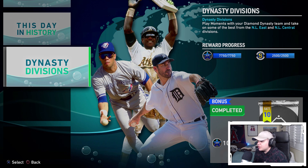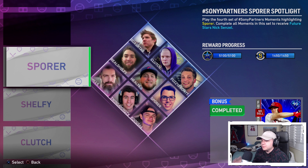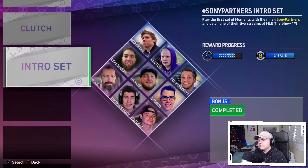I also made progress on the Sony Partners moments — the brand new ones for a sporer. Those gave 5,000 XP, 1,400 stubs, and the 90 overall future stars Nick Senzel from the Reds. For the Shelfie grind, the 90 overall Cliff Lee isn't that great — it's a nice free card but not a lockdown rotation guy, so he's not on my top priority list right now.